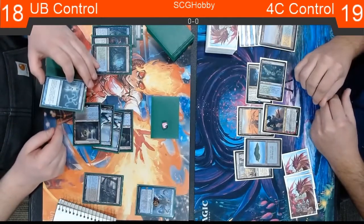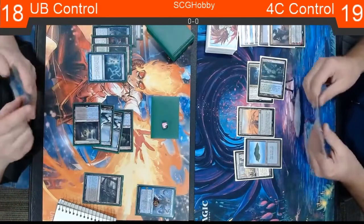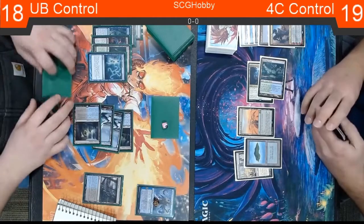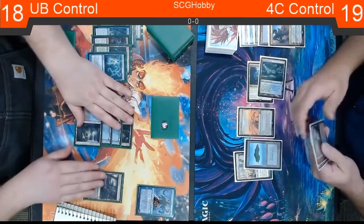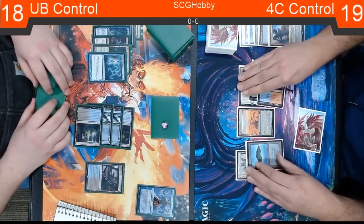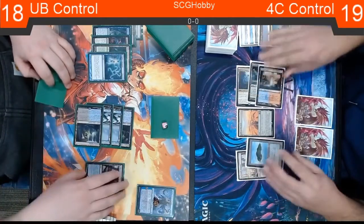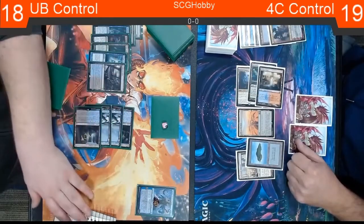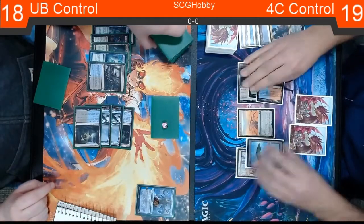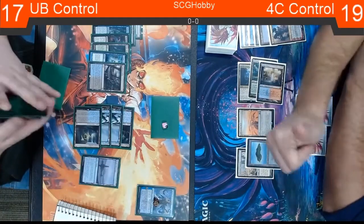The more ways of finding Swamps you have in the deck, the fewer Swamps you actually need to run. Between Polluted Deltas and Field of Ruins, it makes sense if Josh is just running one or two Swamps. It looks like he's only running the one Swamp, and then everything else is a dual. He's running one Creeping Tar Pit, three Watery Graves, and a Sunken Hollow.